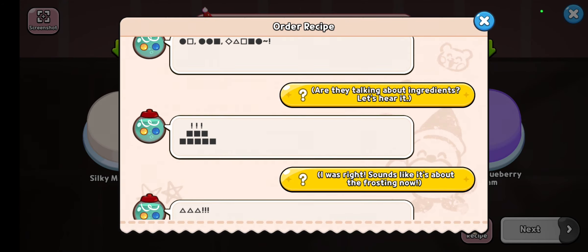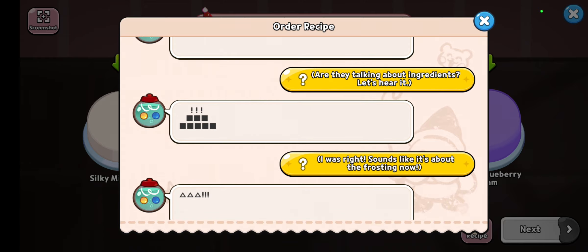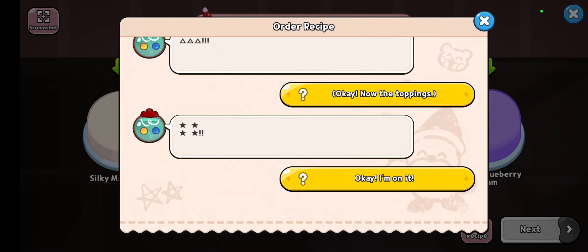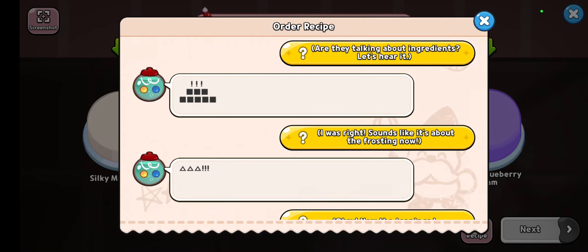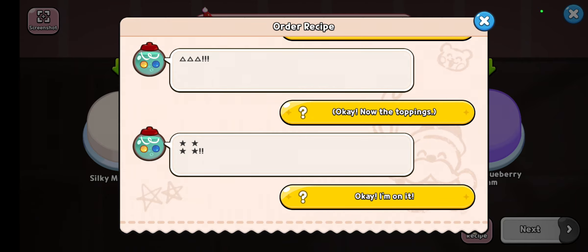Let me explain what the symbols mean. On the second message, he shows two tiers with chocolate squares with black squares, so this means you will need a two-tier sweet chocolate cake. This message shows three white triangles, so you need three frostings of the milk frosting. Finally, for the toppings you need four chocolate stars. You have to pay attention to the color — he only speaks in two colors, so you'll select between black for chocolate or white for milk.